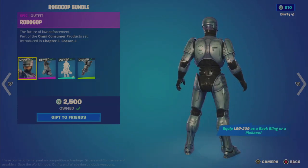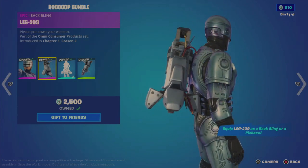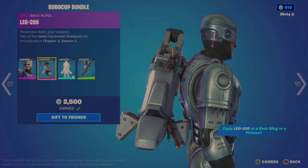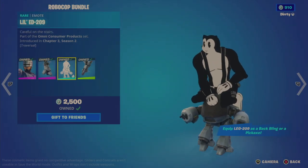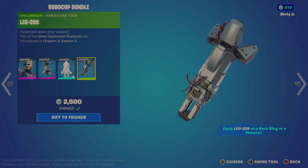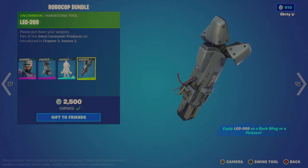The back bling is the Leg 209 — part of a robotic leg that was detached, with exposed wires, smoke, and sparks. There's a glitching or twitching effect at the bottom which is interesting. Then there's the Lyle ED-209 traversal emote — a really cool emote where you walk on the robot. The Leg 209 can also be used as a pickaxe. The only thing missing is a little more contrail effect.